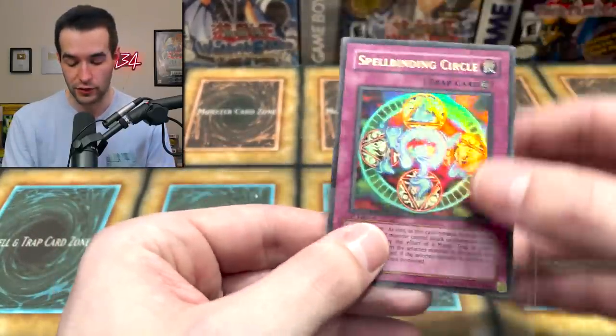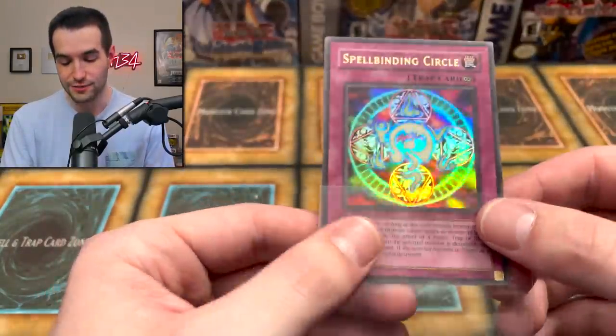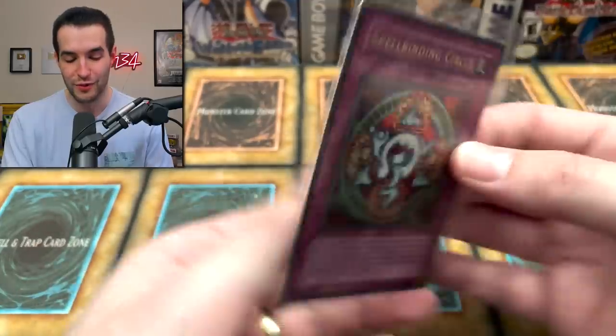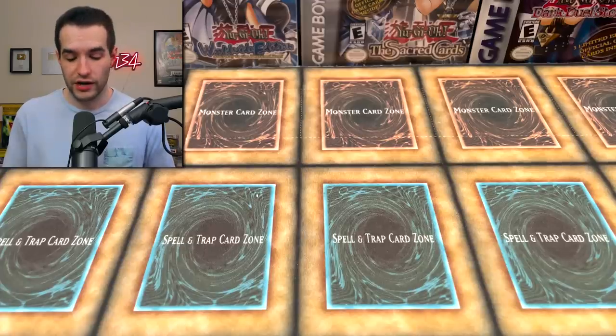Ex Gamer, nice dude - this is a huge pull! It looks well-centered too. If this grades a PSA 10, you're set - this is a very valuable card. That's a great pull out of one Magic Ruler pack. I just pulled a Spellbinding Circle myself the other day, and now Ex Gamer has one too. He's going to be hyped about that.